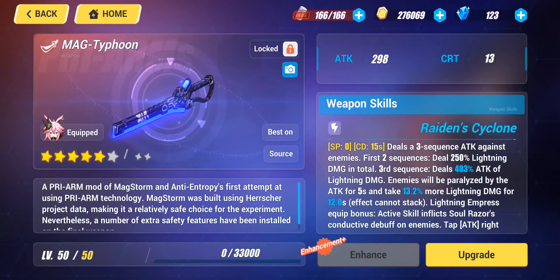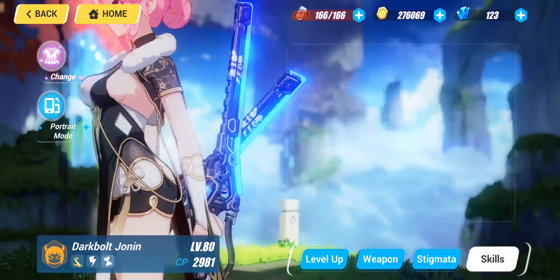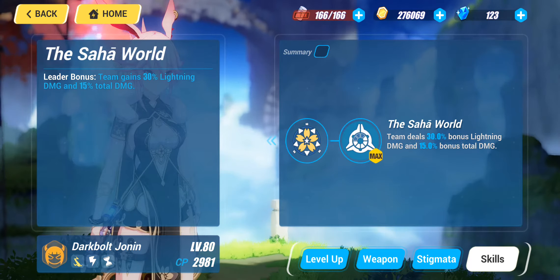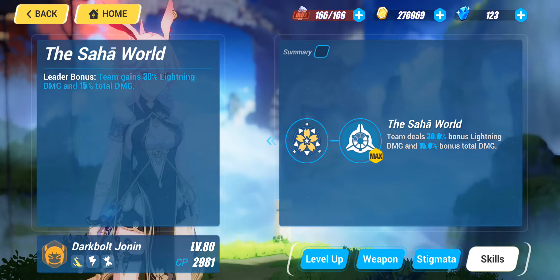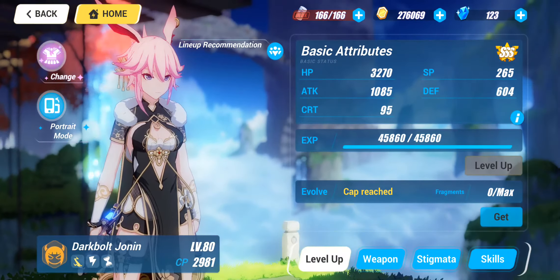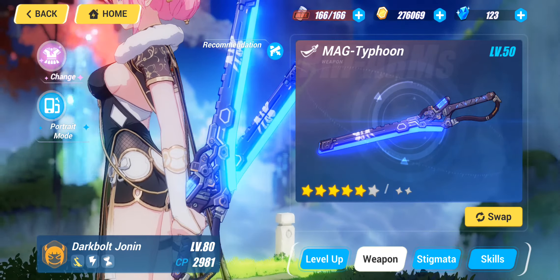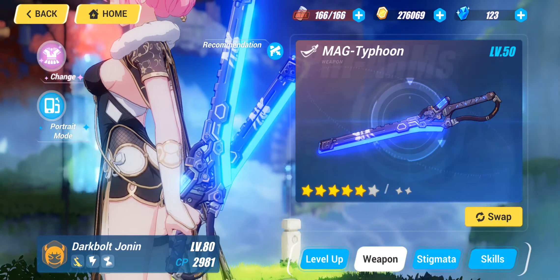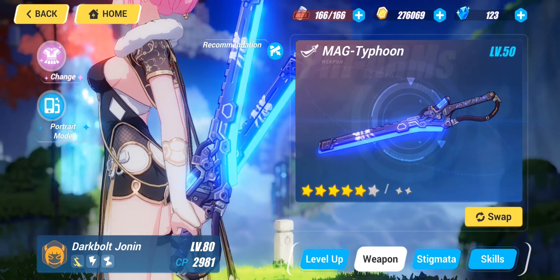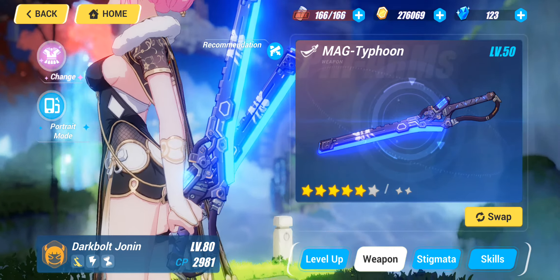Another reason I decided to give her a pre-arm is because I'm currently using Dark Bolt Jonin on my lightning damage teams mainly for her leader skill. Her leader skill provides 30% bonus lightning damage as well as 15% bonus total damage, since she's sitting at triple S. So for those reasons — the SP character buff trend, her leader skill at triple S — I decided to go ahead and give her a pre-arm.